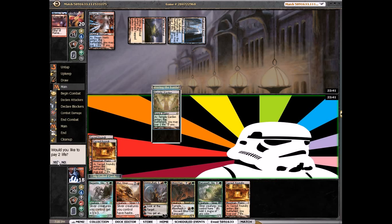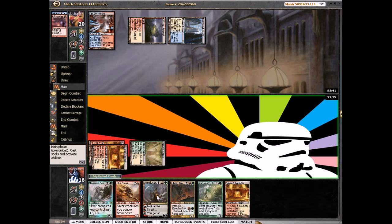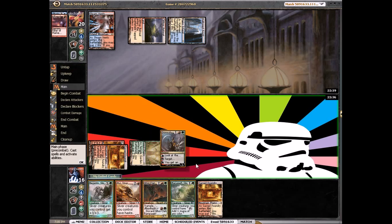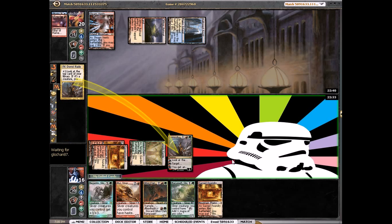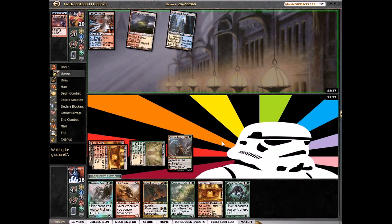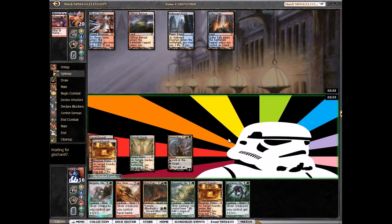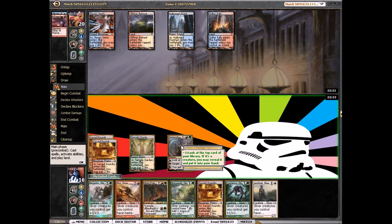We're just going to play Domri and plus him. The longer you have planeswalkers in play, the more value you get out of them. That's a really good draw getting the Temple Garden. We even hit, so that's really good. Next turn I guess we'll just plus again.